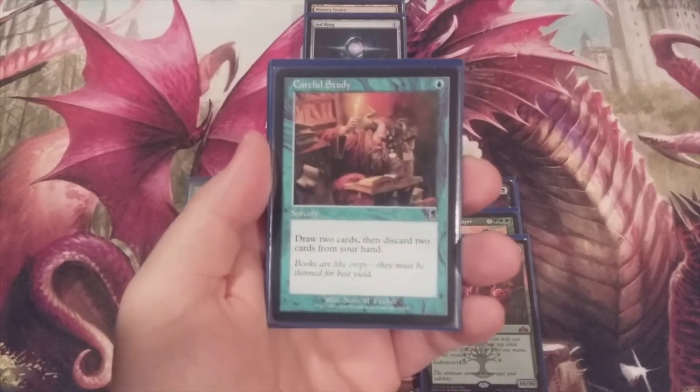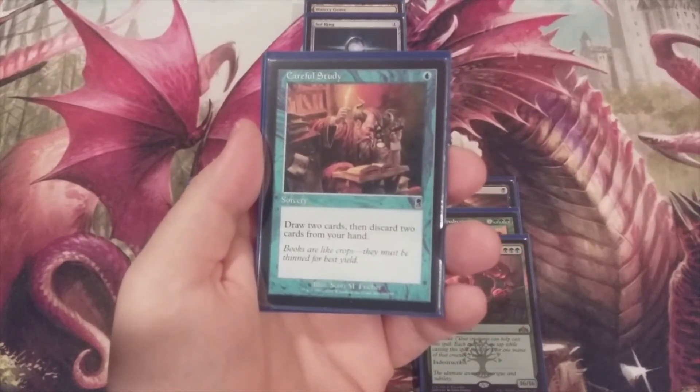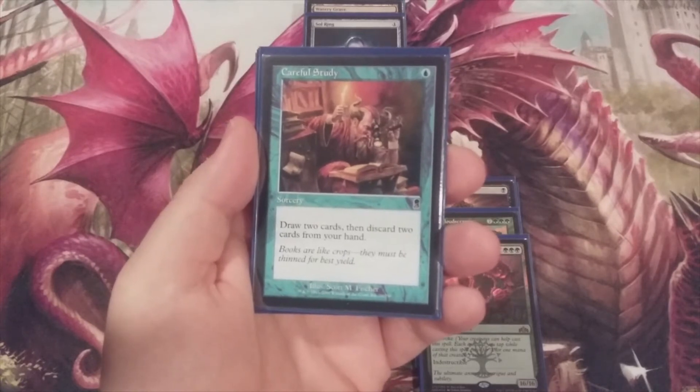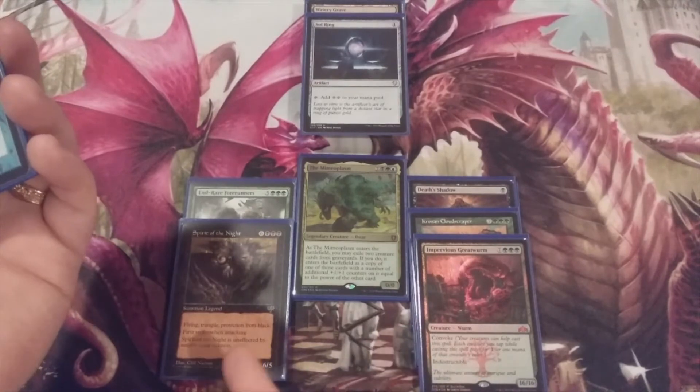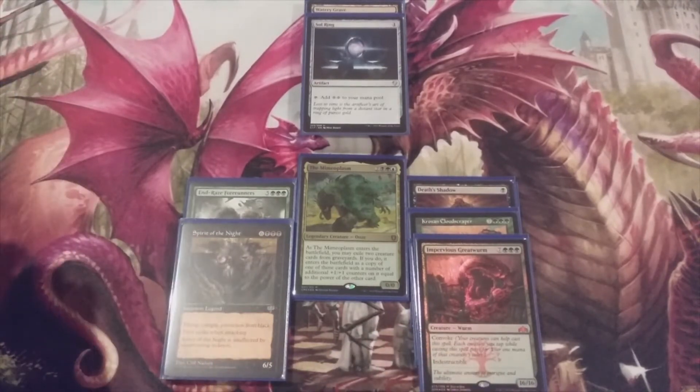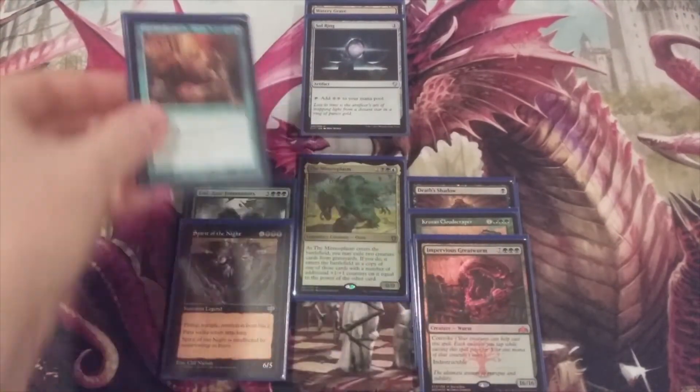Now let's look at some of the cards that are going to help bring it all together, starting with a playset of Careful Study — a blue sorcery: draw two cards then discard two cards from our hand. Very simply, we draw two cards, discard any combination of these creature cards to get them into the graveyard, and prepare to cast our Mimeoplasm. Four copies of Careful Study.